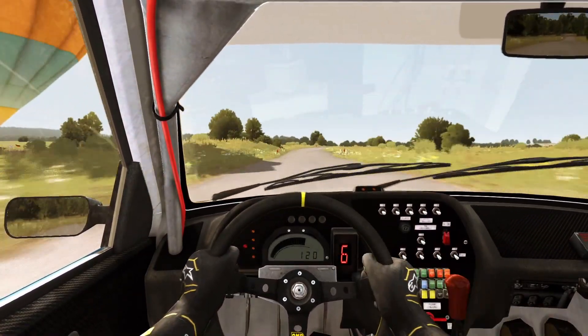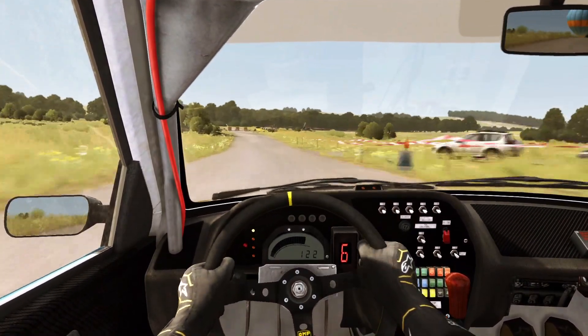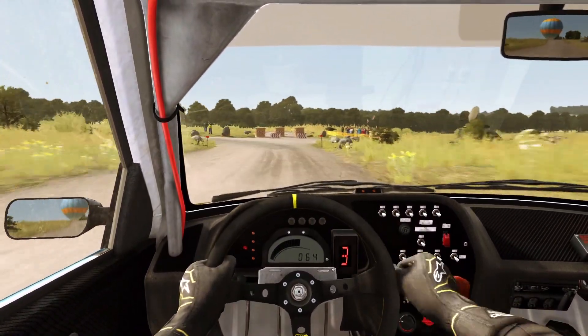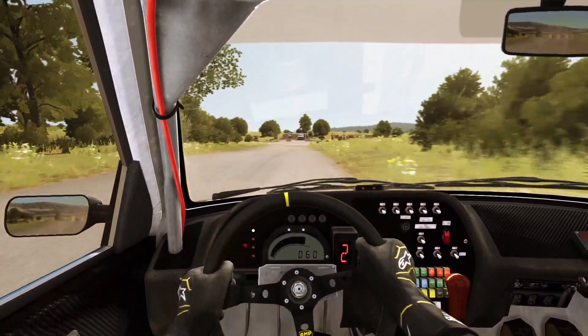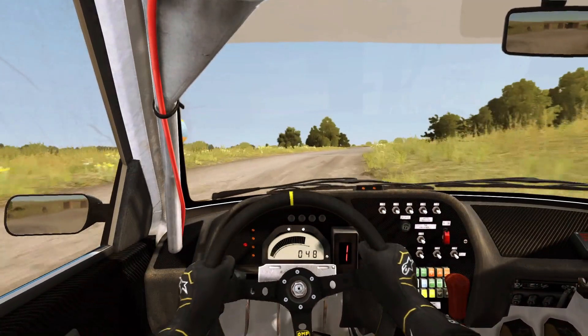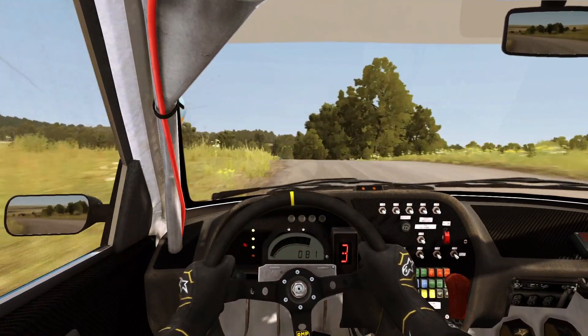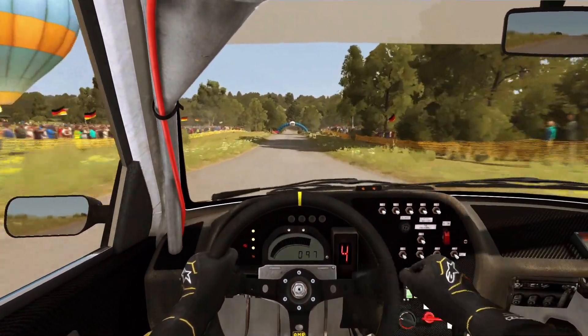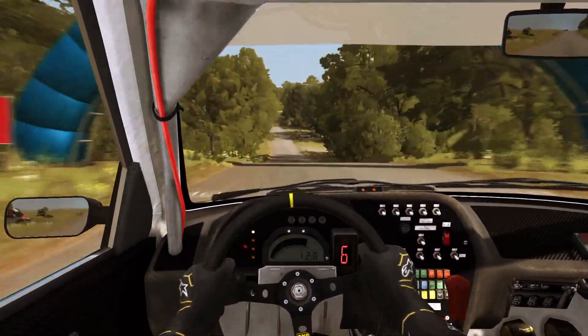Crest past junction, into right 6 over crest, past junction. 80, turn left 1, done cut, 80. Turn left 1, done cut, 80. Left 6 over crest, keep in. 150 through dip and crest, past junction. Care jump, baby, past junction. 80, past junction.